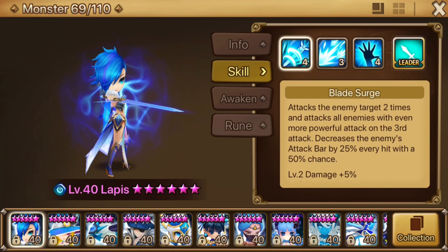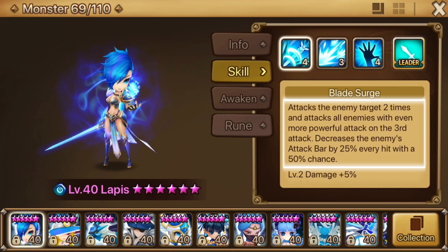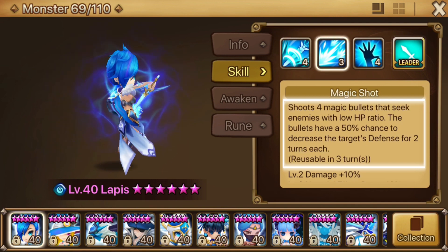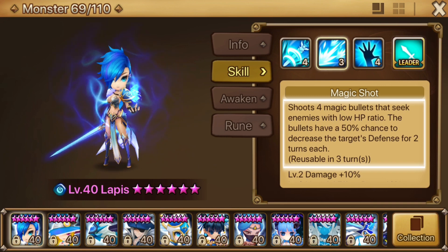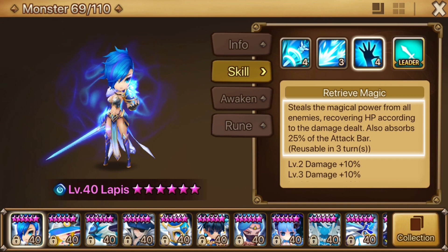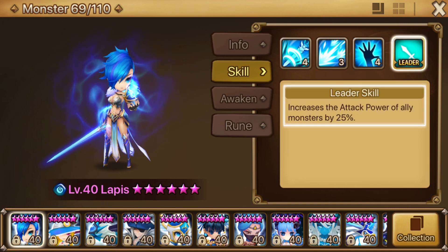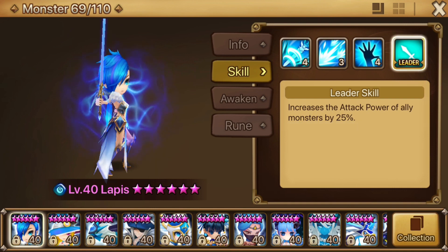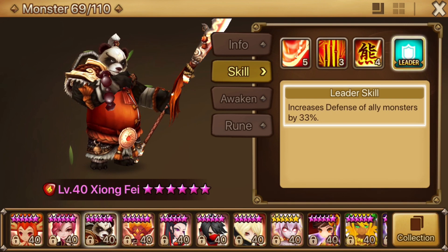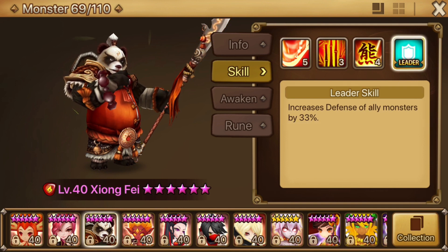Next up is Lapis. Her first two skills hit three and four times respectively. Having the attack bar reduction and absorption effects will also help you get through those early waves of enemies faster, though those same effects won't help in the boss fight, but the multi-hits will help chip away at the shield faster. I'll be using her leader skill in lieu of a crit rate leader skill purely because we don't have one on offer in this team. If you're having trouble surviving, Zhang Fei's defense leader skill can also be helpful. With that said, if you have Hua, I'd recommend subbing her in, though we can talk about that a little later.